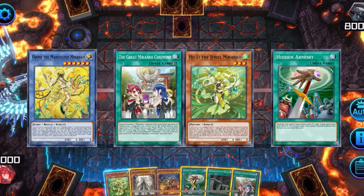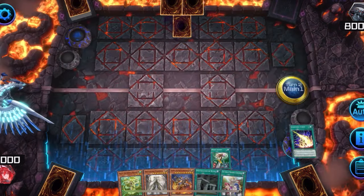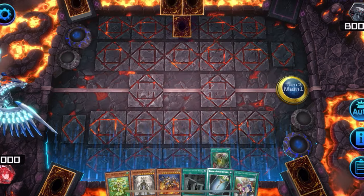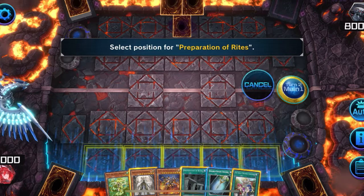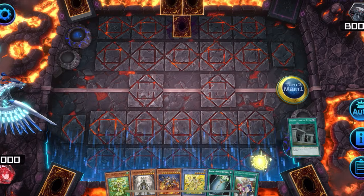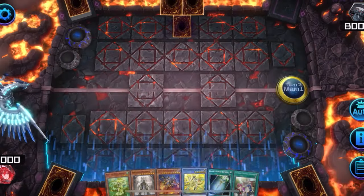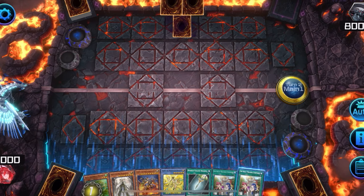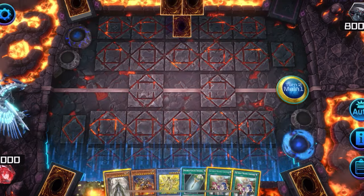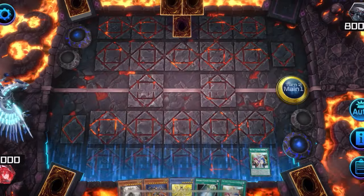As for when your opponent passes their turn without summoning a monster, you'll need Hidden Armory, Oh-He-May or a way to search it, plus Ceremony or another Makanko monster. First, activate Armory Call to search for Double-Edged Sword, then search for Oh-He-May. Activate Oh-He-May — I have the Makanko monster so I'll search for Ceremony. If you have Ceremony, you'll want to search for a Makanko monster. Then discard the Makanko monster and activate Ceremony to summon Oh-He-May from hand.